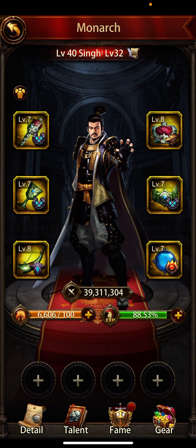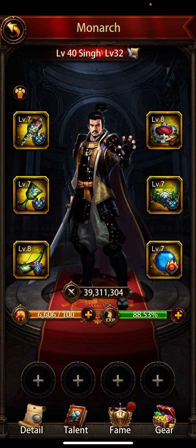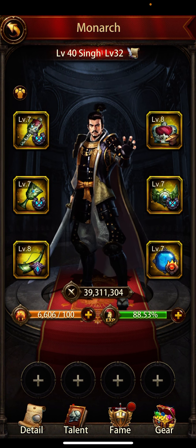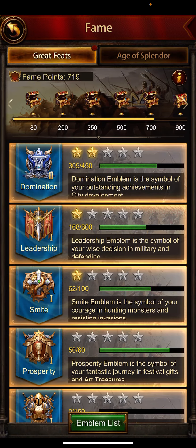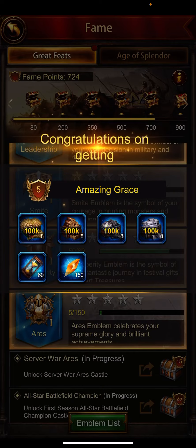Hello guys, welcome back to my channel. Today I'm going to talk about a new game glitch — or maybe it's just an update. After updating the game tonight, I found a few fame activities which I had already done before, like activating three art treasures, are repeating again and increasing fame points. Let's claim these rewards.